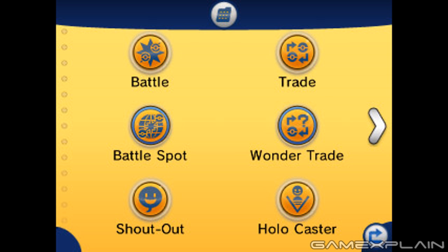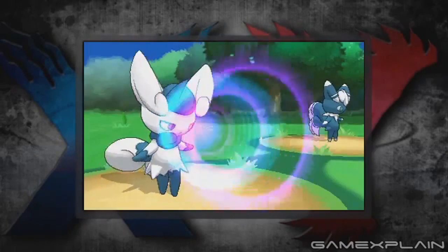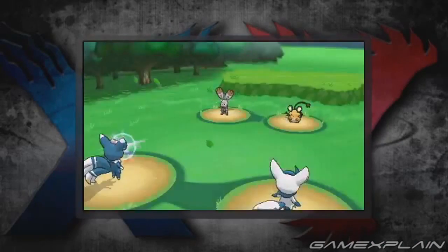You can also look over your results from Rating Battles or check out the World Ranking for each battle format. There are five formats to choose from: Single Battle, Double Battle, Triple Battle, Rotation Battle, and Special Battle. Special Battles are brand new and have their own rules changed every three months. The first one available will be a single battle where only Pokémon that debuted in X and Y can be used, beginning in late December. This confirms that all the previous battle types will appear again in X and Y.